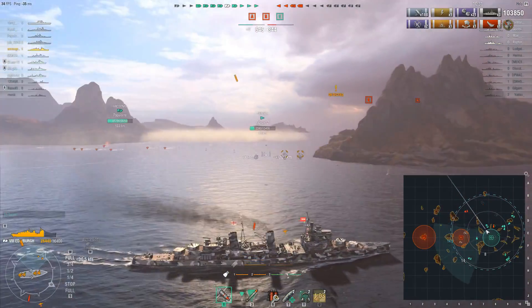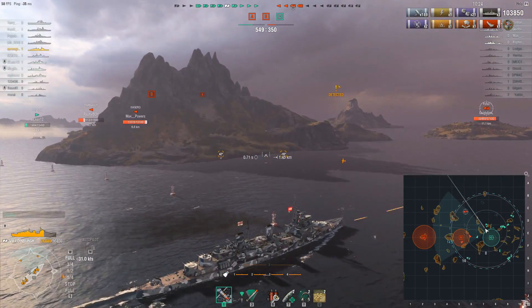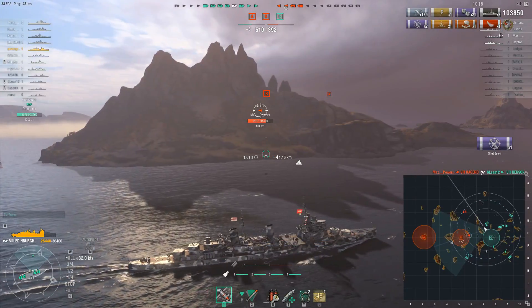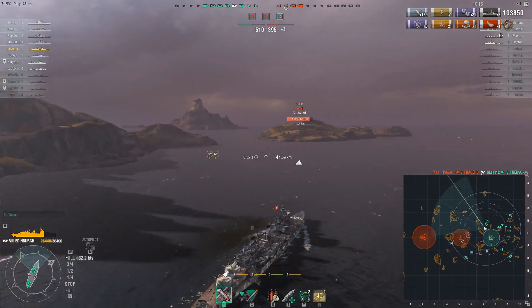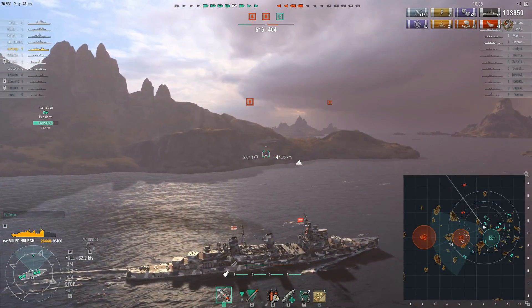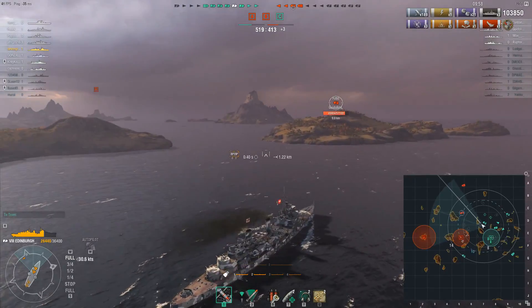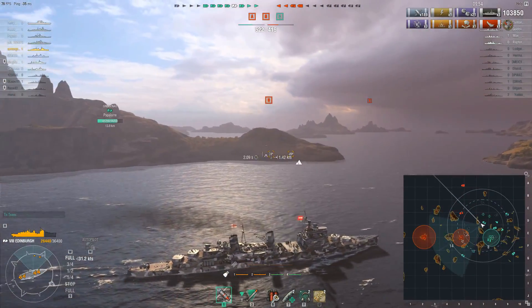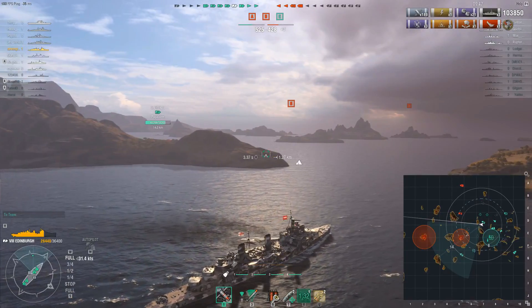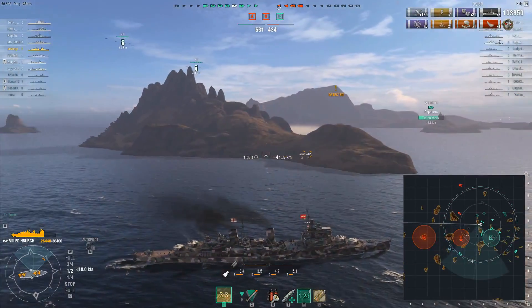The Spidey senses must have been tingling, because he gets out of the smoke right as some torpedoes come his way. Once again, evaluating what to do next — here I would charge into B. Two destroyers don't really scare me in something like the Edinburgh; you have Hydroacoustic Search, a couple repair parties left, and I would just round this point and go steaming in. Getting rid of those destroyers is going to be crucial to securing the win, and it looks like Seven Green Heads sees things the same way.